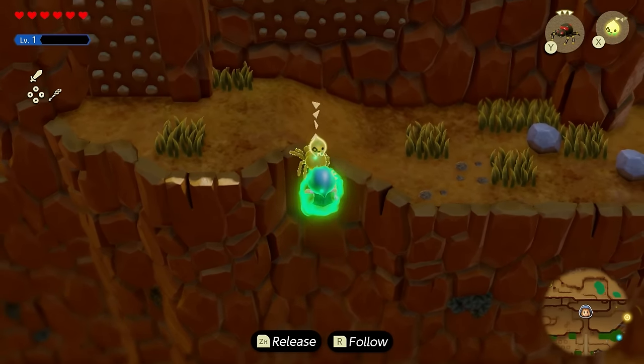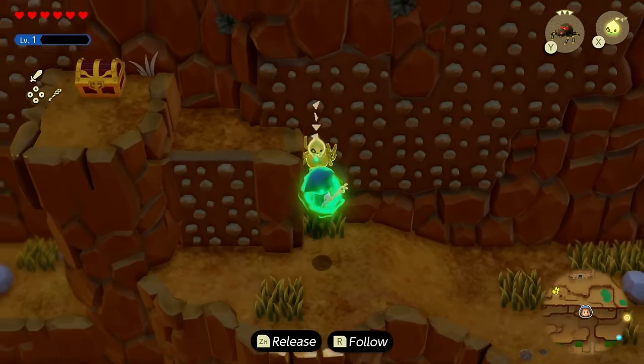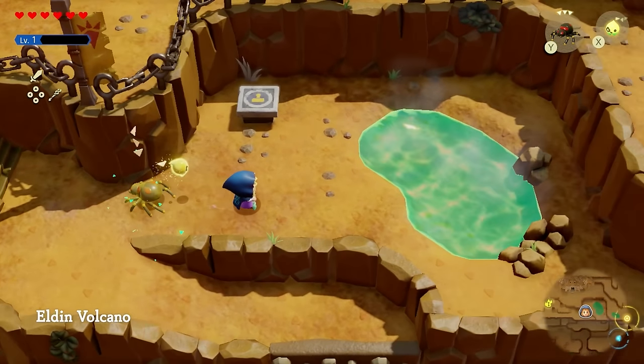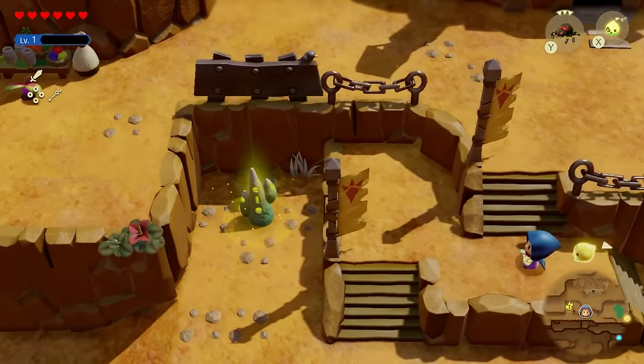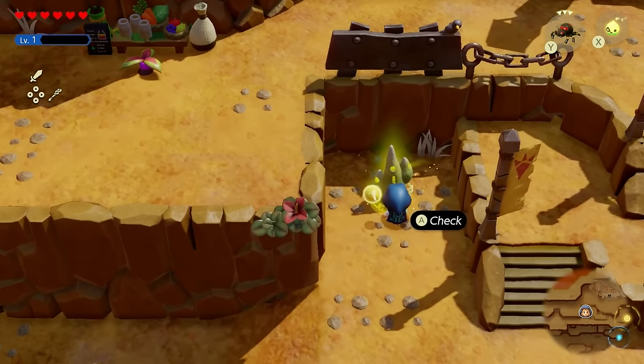It'll stop and then keep going. If there are any enemies along this wall, it's actually going to take them out completely, so you shouldn't have to worry. Finally, it'll bring you all the way to the top. Once you arrive at the top, you'll find another waypoint — activate that and you can come back to Elden Mountain whenever you want.